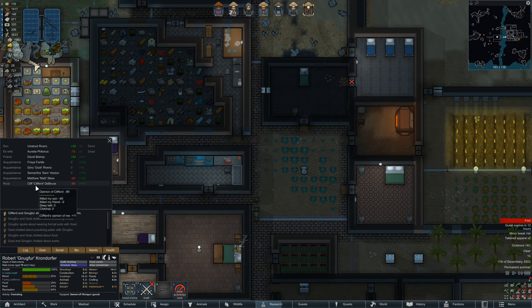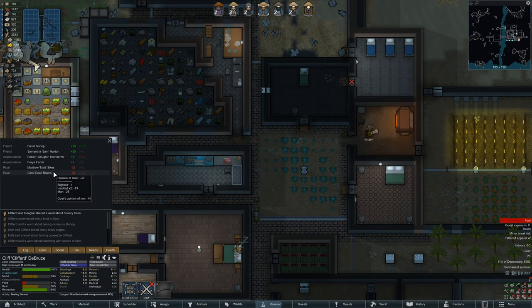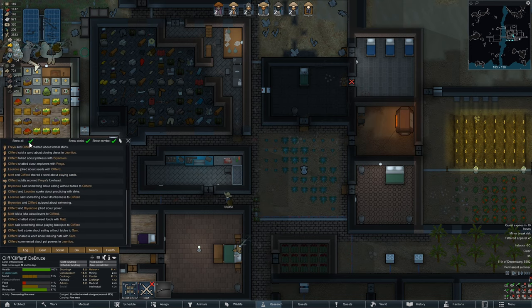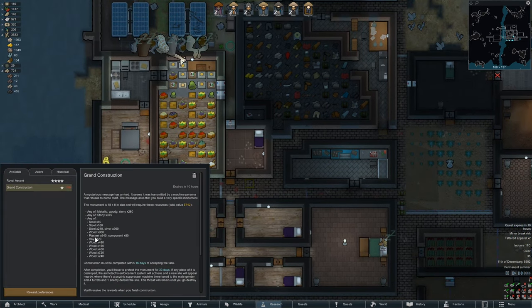They sure know how to hit. You really hate Clifford. Why do you... oh, okay, yeah, that makes sense. Clifford did that? When did you join us? I didn't know that. Either 80 steel, or 160 steel, or... what the fuck? I don't understand this. If any piece of it is destroyed, the architect's enforcement system will activate and a new site will appear — four turrets, psychic suppressor, and one enemy.